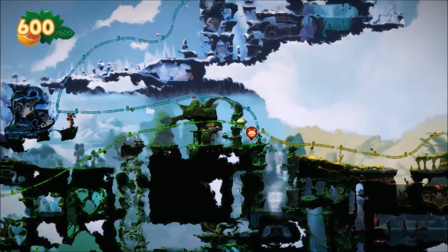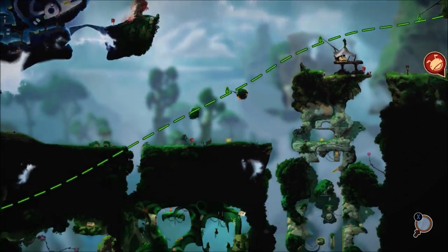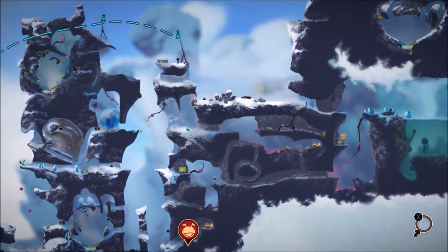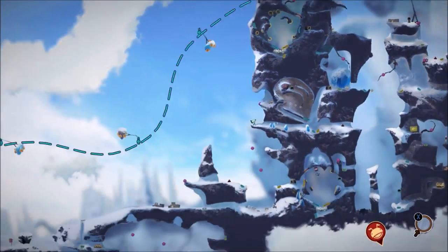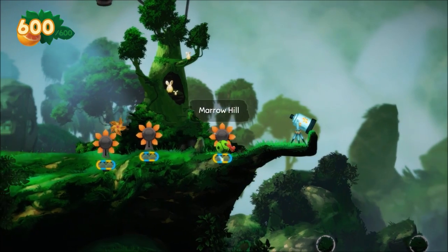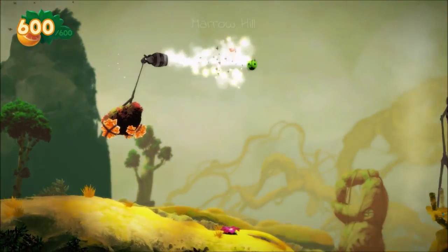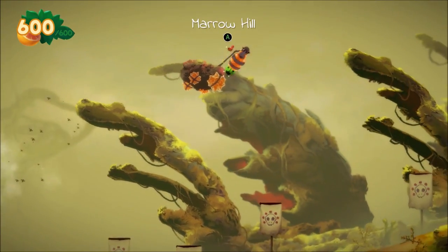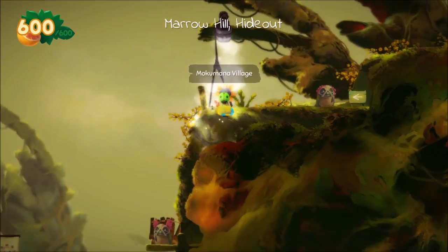The whole map is pretty big and you can travel around with these fast travel things. You have to unlock them later on but they bring you around the map quickly. You can shoot yourself up into one of them and then shoot yourself across, and you can drop down at any time or go to the end where it stops.